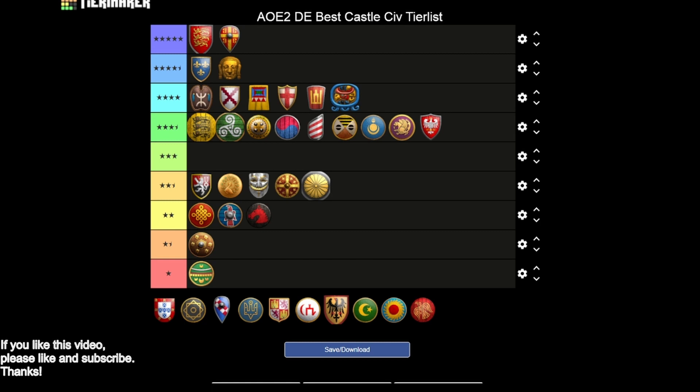The Portuguese are going to give us a three star. You miss Hoardings, which is really disappointing, but you're getting Siege Engineers and Bracer, and your trebuchets are cheaper on the gold cost — pretty solid. Missing Hoardings is really crucial, but the cheaper trebs is nice enough to put them in the three star category.